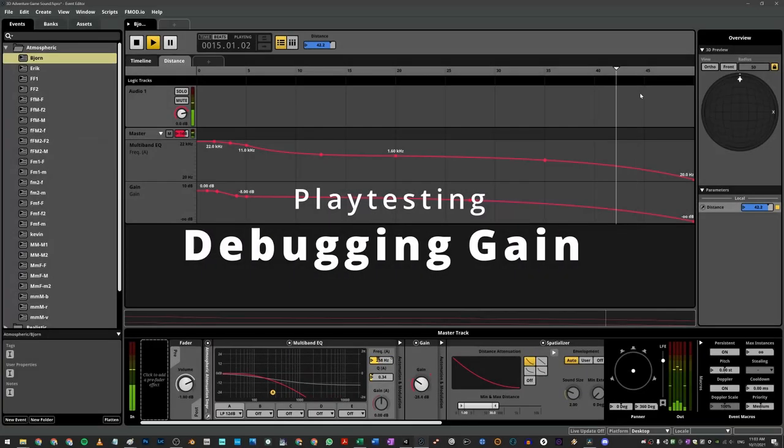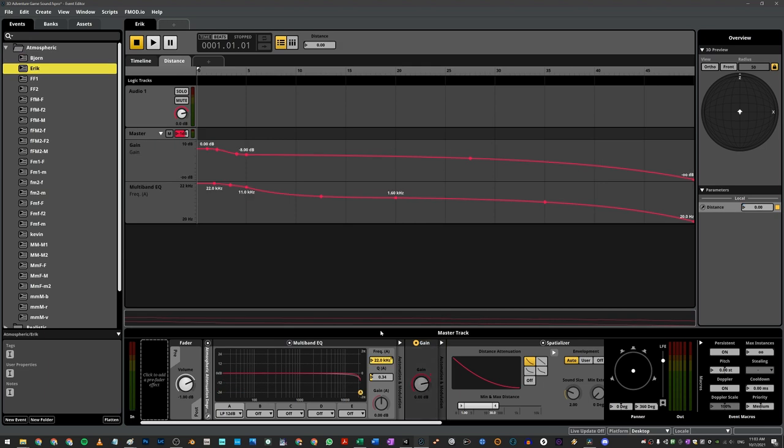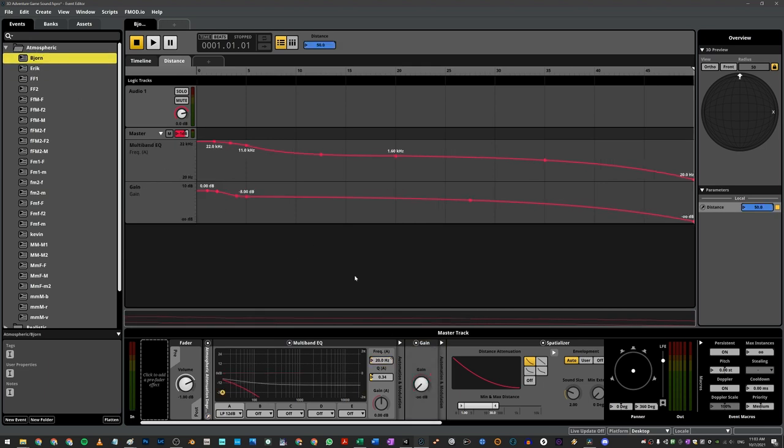Don't be like me. When playtesting my scene, I actually noticed that the spatializer didn't go all the way to zero, and I had muffled sounds pretty much out to infinity, so I also added a gain plug-in. That way, sounds go to negative infinity once I get 50 meters away from them. You'll have to tweak based on your project, but this worked in this case.